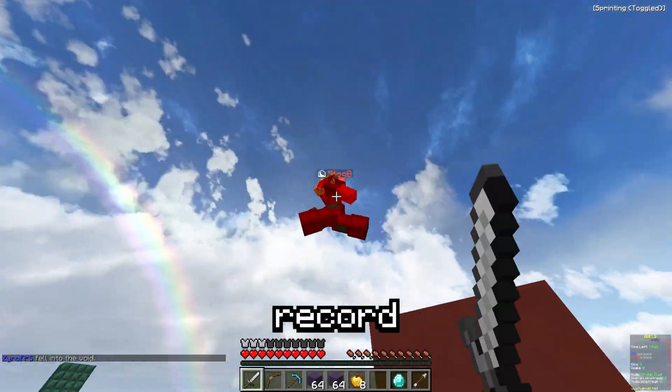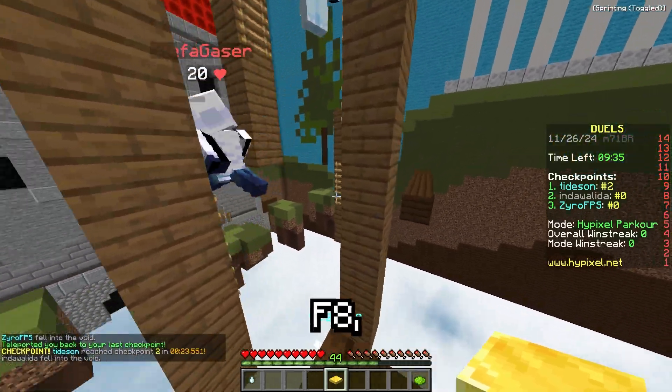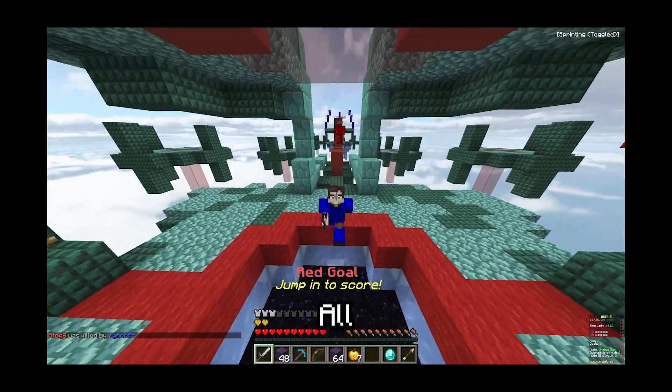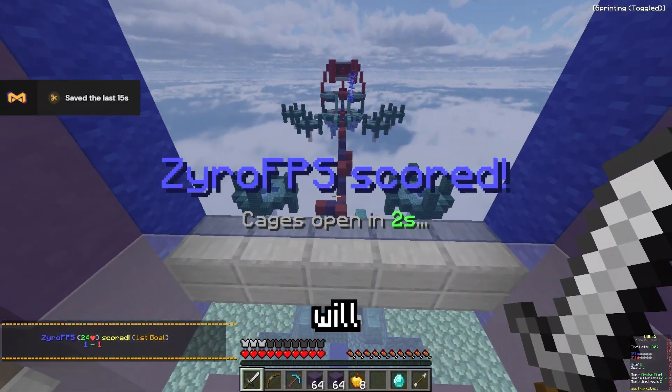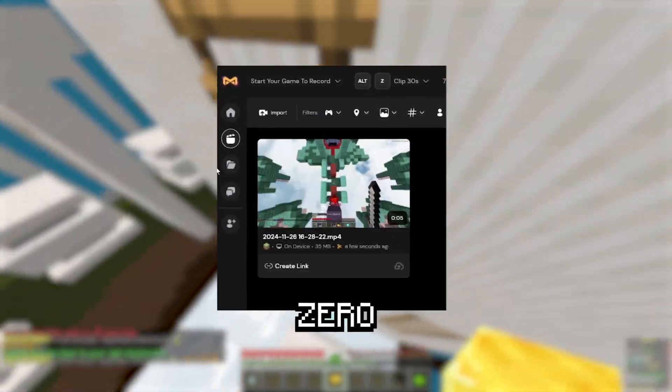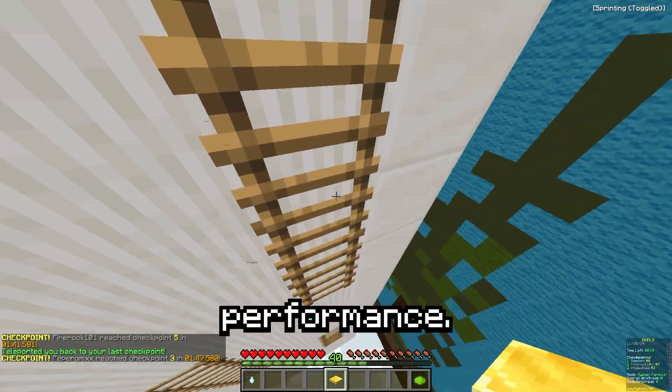Not only can you record long videos whenever you hold down F8, but if something cool ever happens and you're like, oh man, I wish I could have saved that — all you have to do is press F8 and it will save the clip. It's always recording in the background and it has zero effect on your FPS or performance.